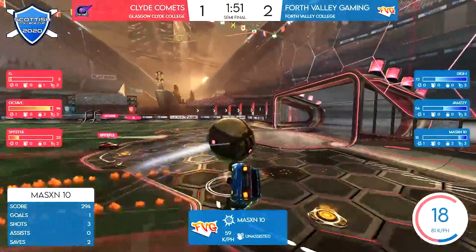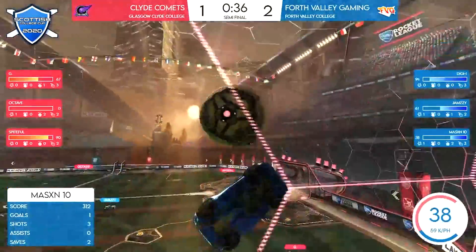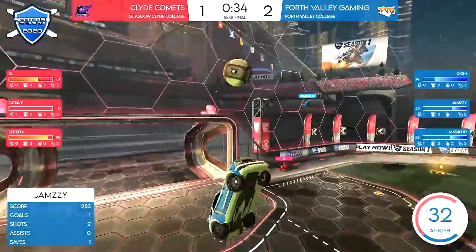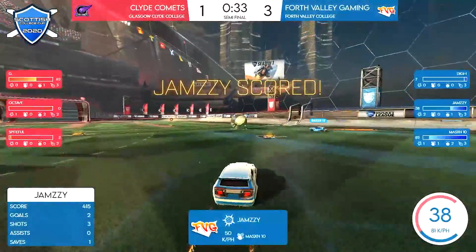Overextension by Clay Thomas — all in on that right hand side. Jamzee finding the cliff, finding Mason in space on the right wing. It's going to come down off of the sideboard, and that's a beautiful read from Jamzee to put this at 3-1.